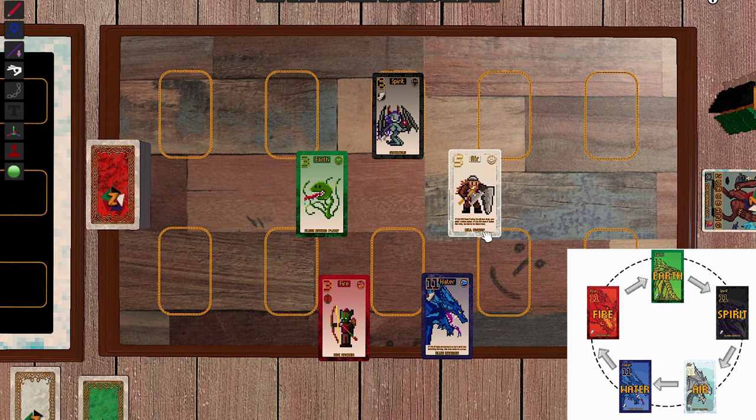In the element circle: Earth always beats Spirit, Spirit always beats Air, Air always beats Water, Water always beats Fire, and Fire always beats Earth — no matter what, unless there's something in the description. This also means that if two elements with no direct connection fight — like Air against Fire, or Earth against Air — whoever has the higher power wins.